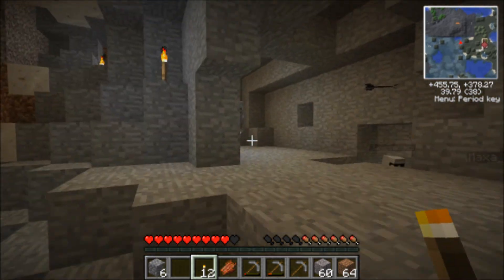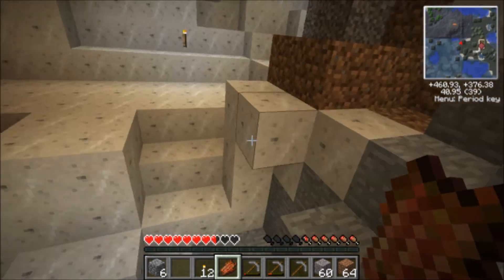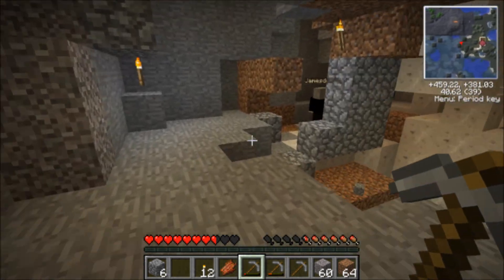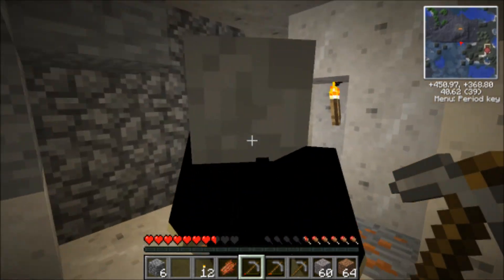There's a skeleton nearby — he just shot at me. Hit him! We'll take him out because he's aggroed on you. There's another one. What's going on? There's a lot of skeletons. They really don't like me. If they aggro on you, we can kill them.